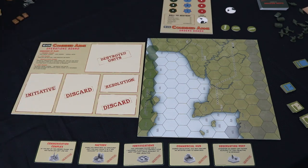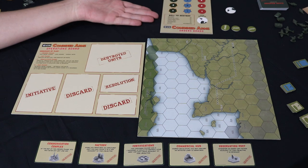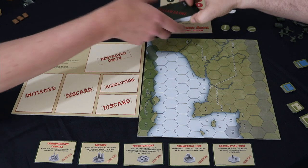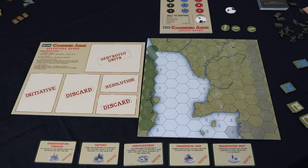Step two: place the orders board and operations board within easy reach. Shuffle the initiative cards together. We have removed the Dmitriate Seed ones because we're playing Cruel Siege, but we have left in the strategic map ones because we're going to use blended play.